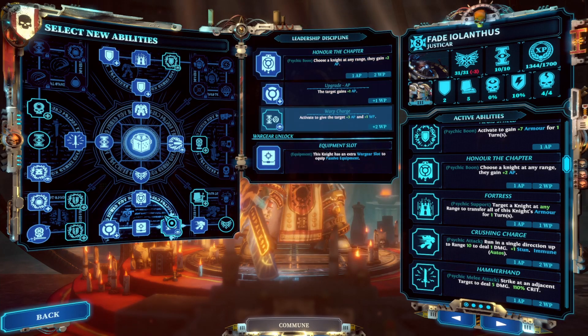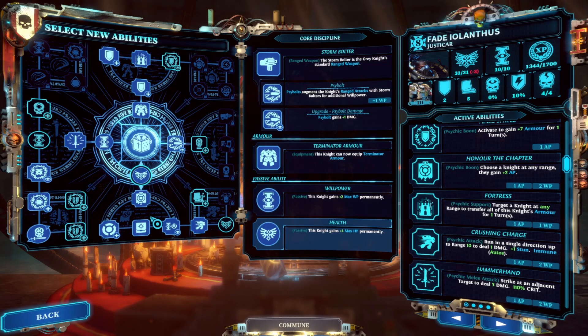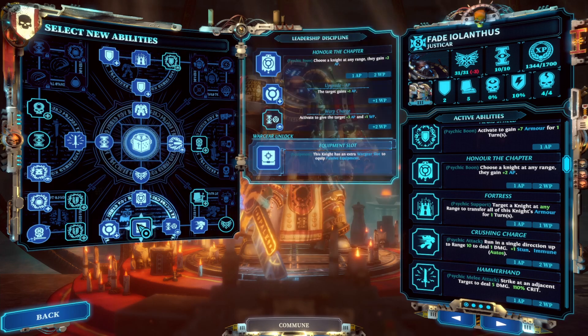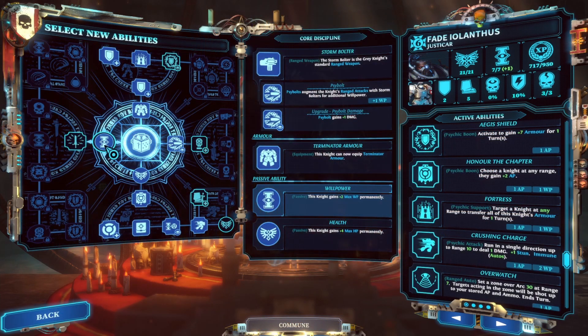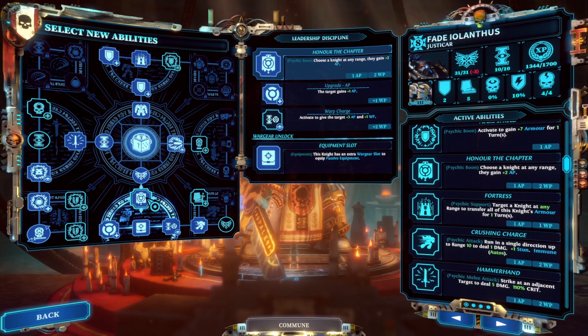Once I've taken these four points and maxed out my Honor the Chapter, I'll usually take either of these extra equipment slots so I can equip plus two willpower. Later on when we don't need that plus two willpower, you can switch it out for something else, or I'll take this point that straight up gives you an extra two willpower. Early on you really need at least plus two willpower just to manage the Honor the Chapter buffs and action points of your squad.